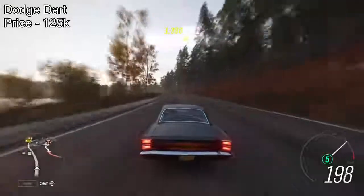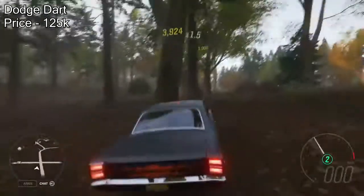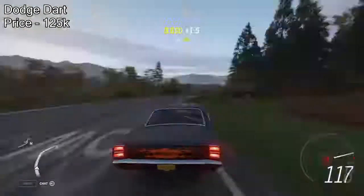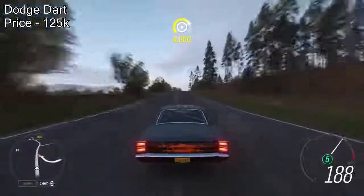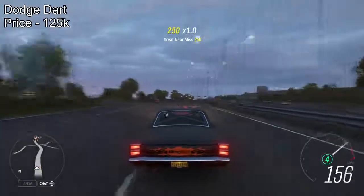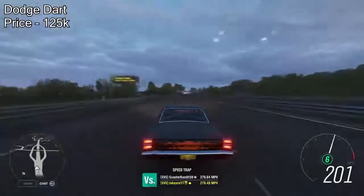Next on the list is the Dodge Dart. I'm sure all of you know this used to be the fastest drag car back in Forza Horizon 3. It's no longer the fastest car in this game, but it has still got some pretty big speed to it with the V10 engine swap — not the V12. Although this one will set you back 125,000 credits from the auto show, it's very much worth getting. With the V10 engine swap, this is definitely one of the highest accelerating cars on this list, pulling over 1,100 horsepower.